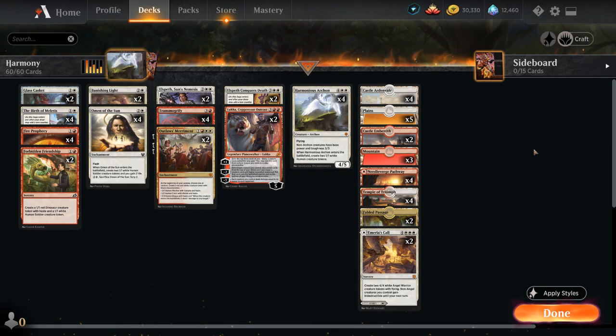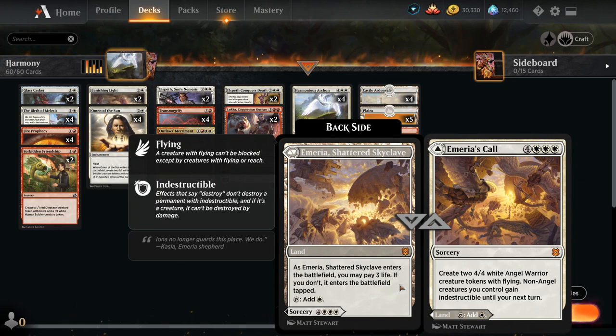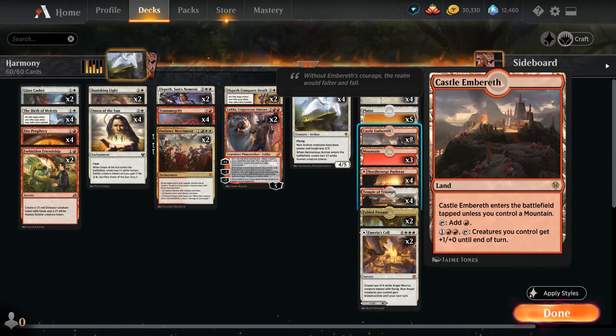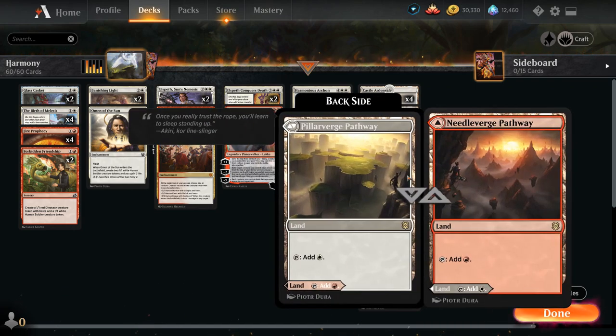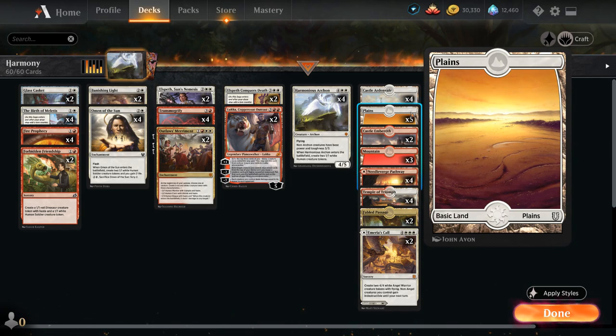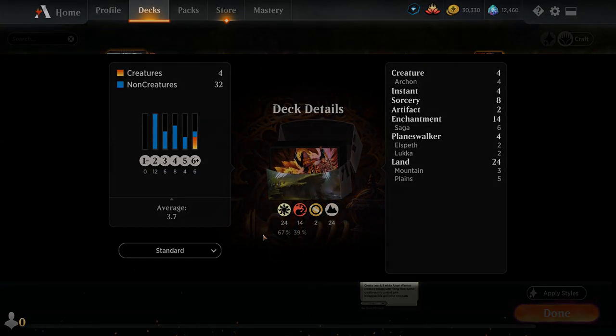Taking a look at our mana base: we've got the full playset of Castle Ardenvale as a nice mana sink to make 1/1 tokens, 2 copies of Emeria's Call which for 7 mana can make two 4/4 Angel Warrior creature tokens with Flying and makes our creatures indestructible until our next turn, 2 copies of Castle Embereth to pump our tokens with +1/+0 until end of turn, 4 Temple of Triumph, 4 of the Red-White Pathway, 2 Fabled Passage, plenty of plains to search up with Birth, and 3 basic mountains. So that's our deck — now let's jump into some games.